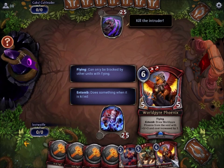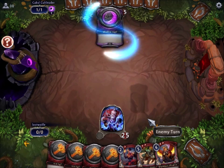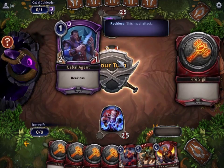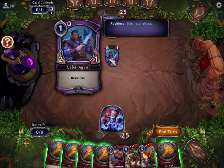It immediately adds Walled Pyre Phoenix to our hand, which is kind of okay. This guy is reckless. Much like with Magic, there are keywords and keywords have descriptive meaning. For example, this guy is reckless, which means that he must attack every turn. If you come from Magic, this guy is basically like the 5-3 Juggernaut — Haste's Fall. He is like that.